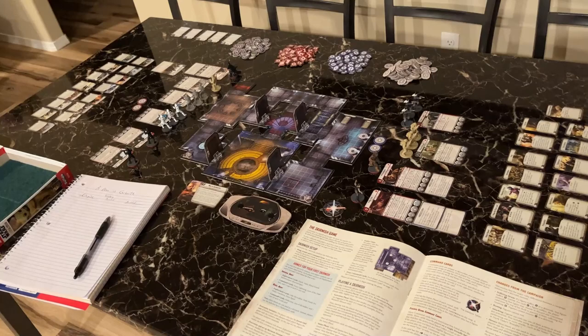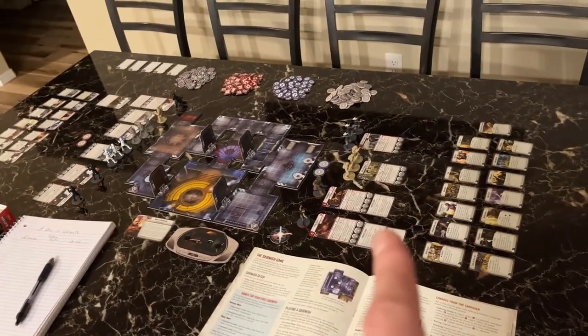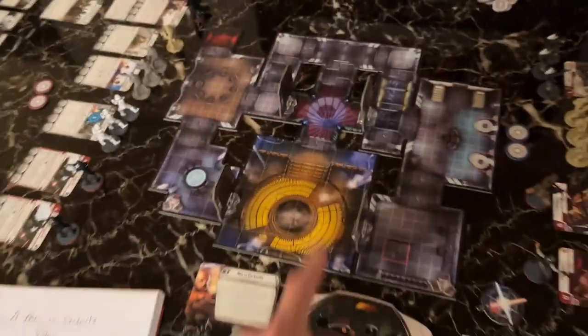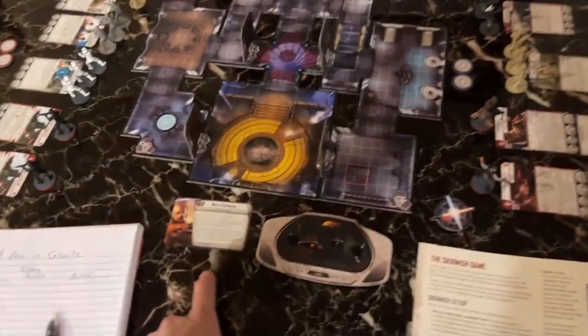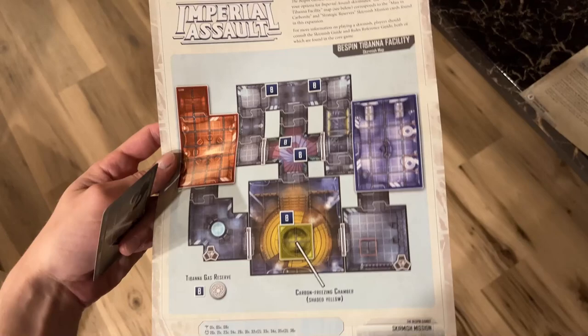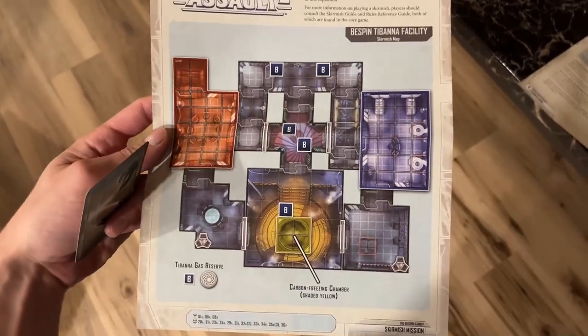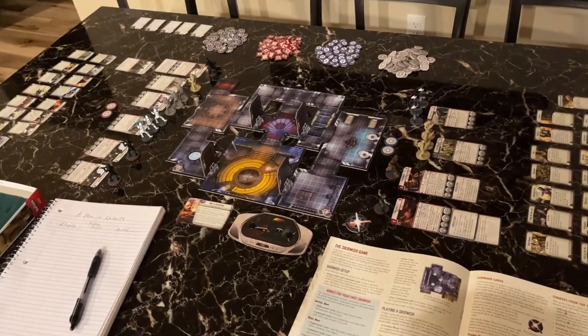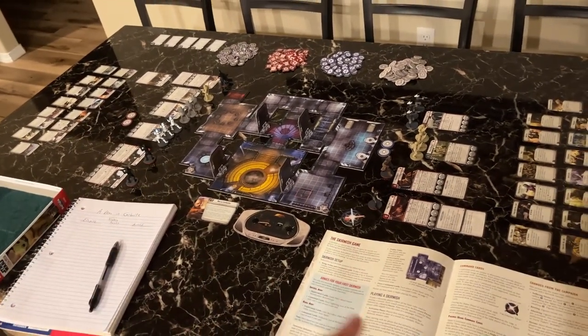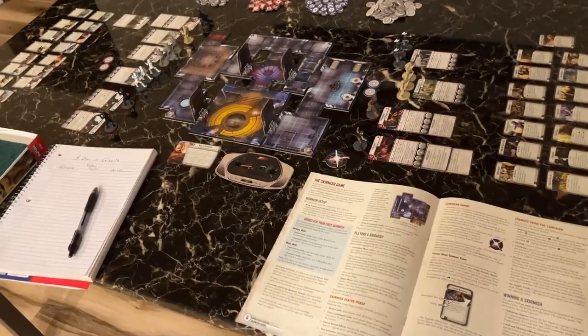I'm doing this out of order — you're supposed to make your deployments, then your command deck, shuffle, and then determine the mission and map based on the shuffling. The mission is determined by this map that comes with the Bespin Gambit expansion pack. I'm already playing against myself so I don't know how fair it's going to be, but I didn't take the mission objectives into account when I made the groups, so hopefully it's somewhat balanced.